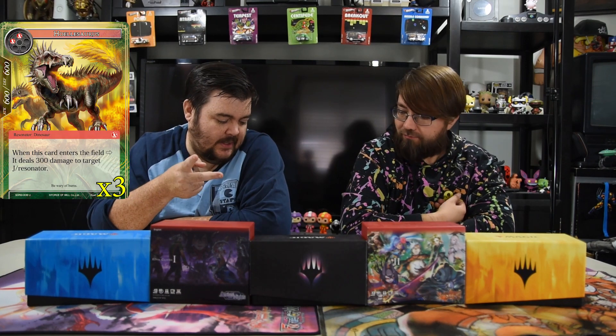Next up is the Hoelosaurus — two red, 6/6. Whenever it enters the field it deals 300 damage to target J/resonator, so you just get to shoot something. We'll explain a fun combo with him later. Even just with Sandora Blacksmith turn one and this guy turn two, you can kill their one-drop mana filter pretty much.